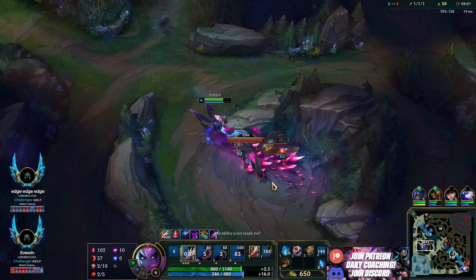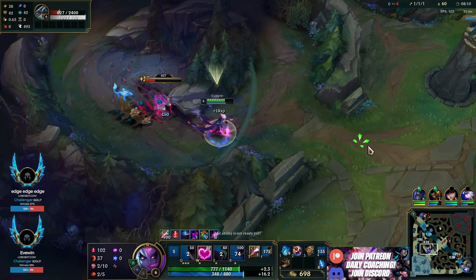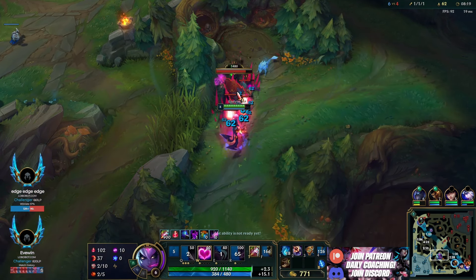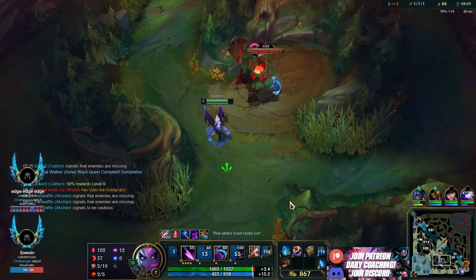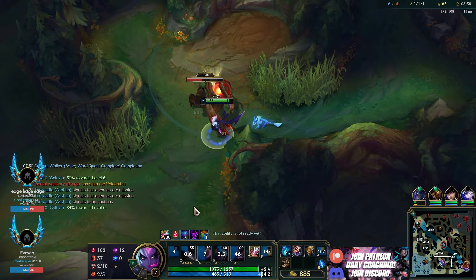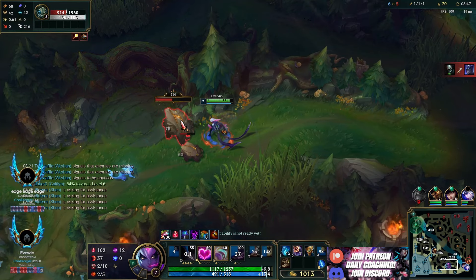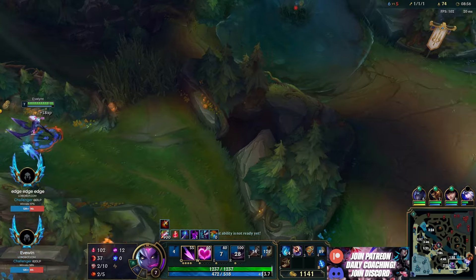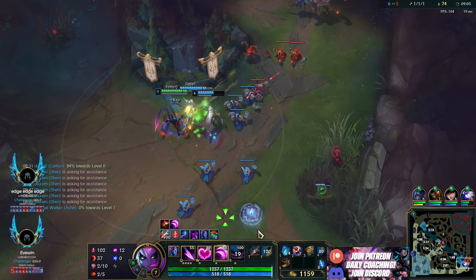Grab Gromp, grab Wolves — let's play around my next ult cooldown. Going for Raptors, keeping it nice and simple. Then Red buff, just chilling, waiting for my ult to come up. I'll smite this camp just to finish it faster — by the time I'm ganking someone I'll have another smite charge anyway. I do more damage to objective camps, so doing objectives without smite is fine on a single target camp — just a little thing that doesn't matter much. I notice that's a permanent ward — it's not ticking down like a normal ward.